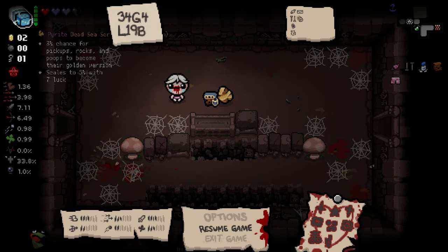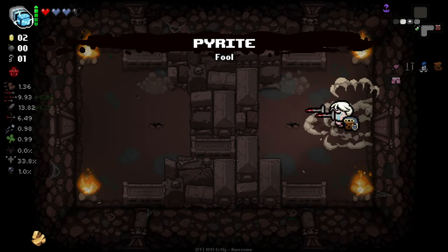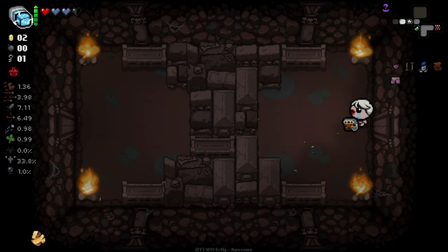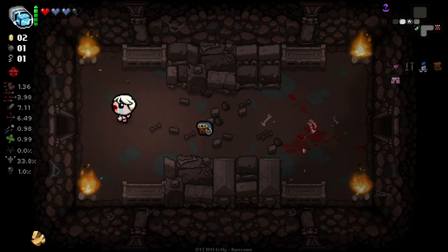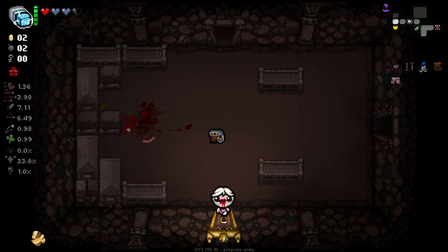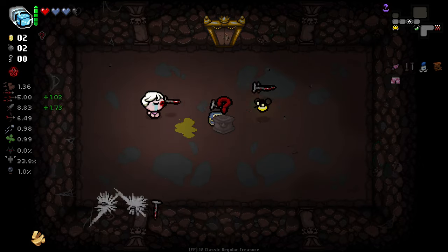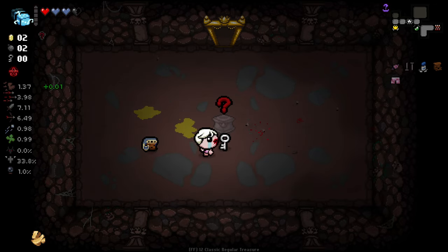3% chance for pick-up rocks and poops to become their golden version - I'm gonna take that. The revive there is nice but this is better. Thank you Junkin. Extra bomb there, lovely. Looking for more opportunities to use my dice, but honestly I've been getting good items from our item room so far. So let's do a reroll here - we don't know what it is and we could duplicate it.